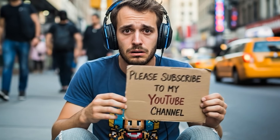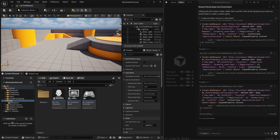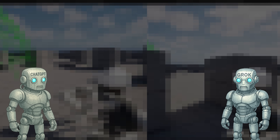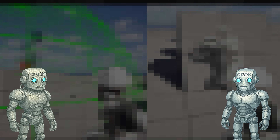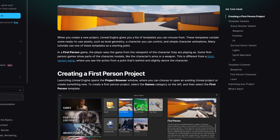As always, if you like this content, make sure you subscribe, and if you want to see more videos like this, tell me in the comments. So today we are going to be using Grok and ChatGPT with Unreal Engine 5 to see if they can make an extraction shooter using one of the Unreal Engine 5 templates in under 10 minutes.